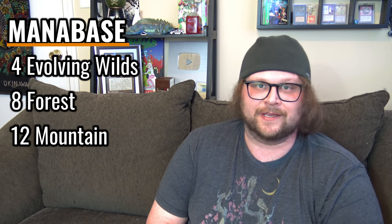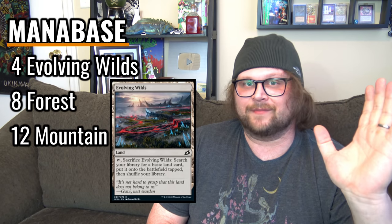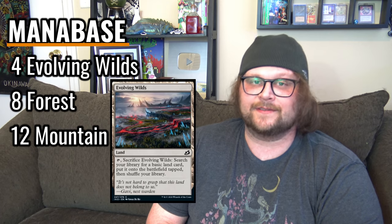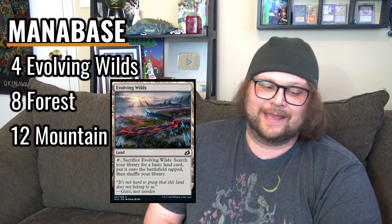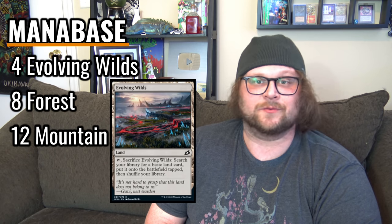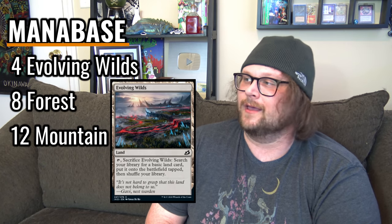Here are your lands — fairly simple affair, just like every other mana base in the video. Evolving Wilds is really worth mentioning here — it's going to be in every two-color mana base in this video, but it really works in this deck because we have a creature with landfall. Even if I were going to upgrade this deck and wasn't worried about a $5 budget, I might still run 2-4 Evolving Wilds after I added my Fabled Passages. Aside from that, there's a few more red cards than green cards, so a few more mountains than forests. Mana base has been working out perfectly fine.